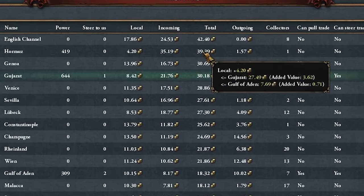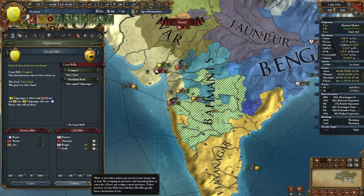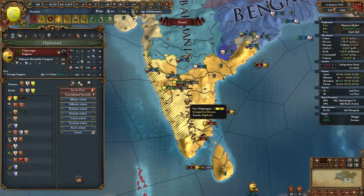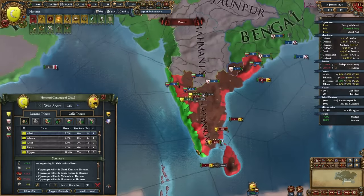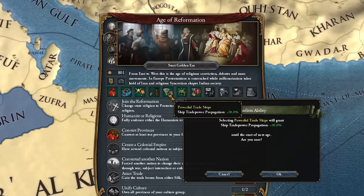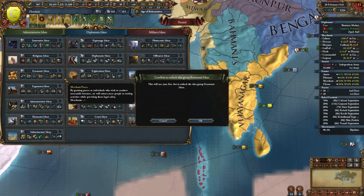Right now we are the second most valuable trade node, right behind the English Channel at 42 ducats. We're going to start our next war against Vijayanagar, calling in both Bengal and Delhi. This war was really tough early on because Vijayanagar had 60,000 troops, but I straight up out-mercenaryed them while still making a lot of money. For the Age of Reformation bonus we're going with powerful trade ships for 20% extra ship trade power propagation — really nice. Third idea group is economic so we can get extra production efficiency and an additional merchant before 1600.